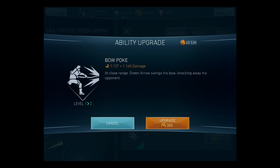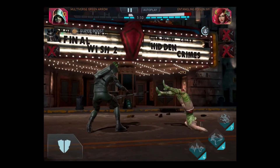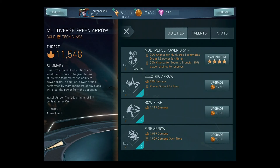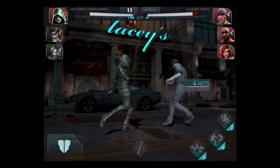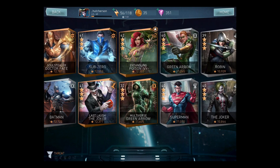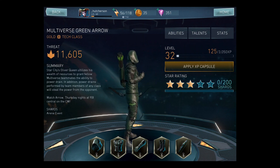Let's see the bow poke at close range — Green Arrow swings his bow, knocking away his opponent. That's a pretty cool move with a lot of action to it; two hits and then a poke. Then we have the fire arrow: Ollie launches his opponent for a mid-air attack with a burning arrow that deals damage over time — this is a DOT. It takes seven ability bar to use it and four for the others.